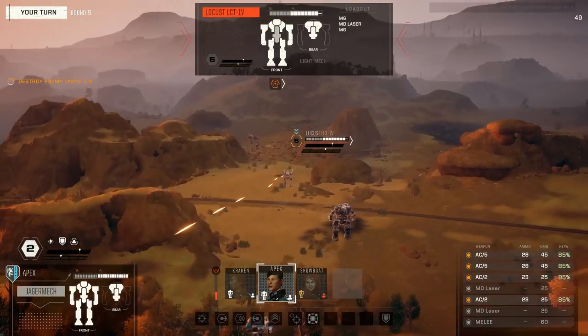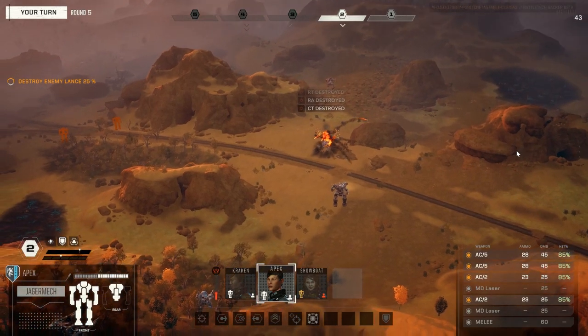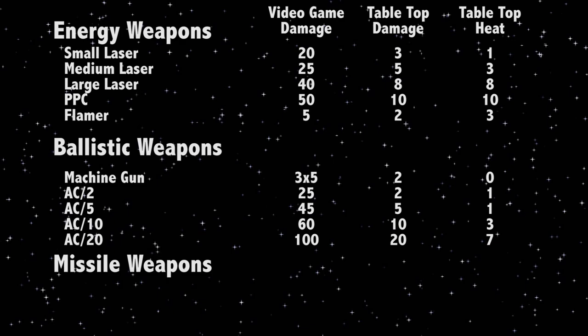Autocannons work more or less in the exact opposite way to energy weapons, with the AC-2 being the longest ranged and range reducing as size goes up. Autocannons are also much more heat efficient than energy weapons, but at the cost of being the most weight inefficient, and also requiring ammunition, which not only adds to the weight but also opens the mech up to the danger of a possible ammo explosion. The AC-20 produces the most damage of any single weapon and should be rightly feared, although its shorter range and small number of shots per ton of ammunition can make it challenging to use effectively.